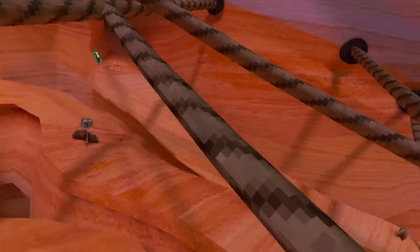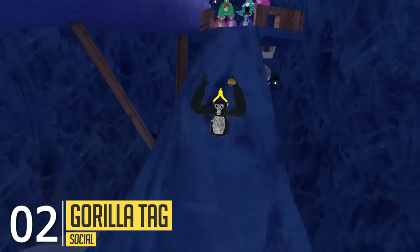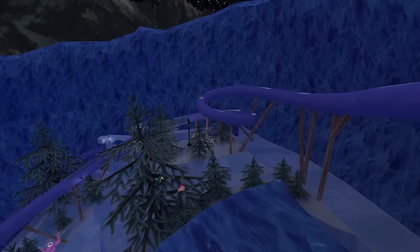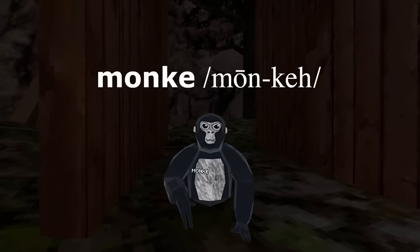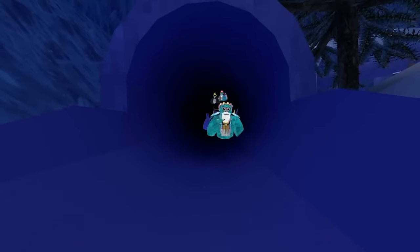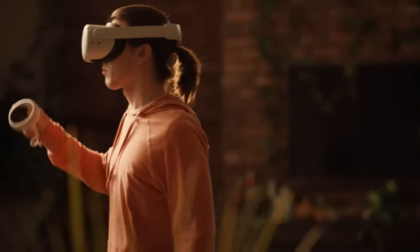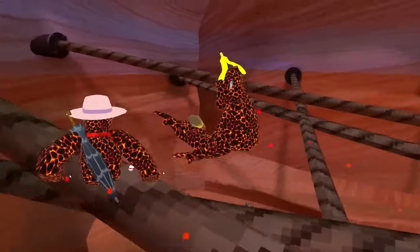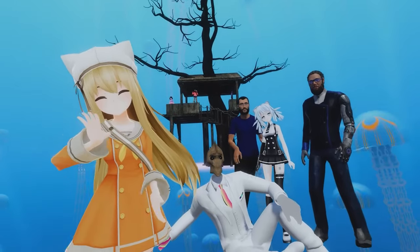This list would not be complete without Gorilla Tag. In this game, you become a monkey that has to climb, jump and run from other gorillas using a unique locomotion method that only needs the movement of your hands and arms. You get to parkour up trees and cliff faces to evade or chase other monkeys down. You can hang out in a virtual jungle or desert with randos or group up in a private room with friends. It's an easy game to get into, but very hard to master.